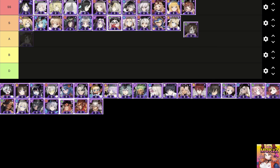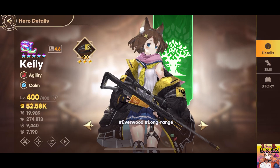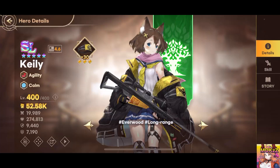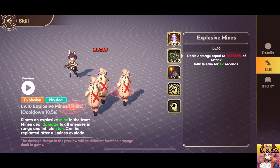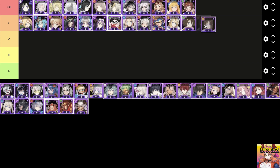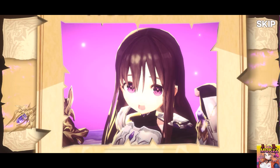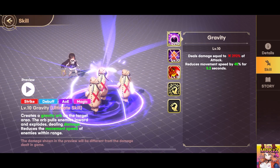Kili. An agile character specializing in explosive attacks. Fires an exploding bullet that deals initial damage to the target and then explodes after a short time, damaging nearby enemies and inflicting vulnerability. Plants explosive mines that damage and stun enemies in range — mines can be replanted after all mines explode. Throws grenades at enemies, dealing damage and causing Knockdown. Bianca. A support class character that creates a gravity orb, pulling enemies in and causing explosive damage. Also reduces enemy movement speed and removes buffs, lowering their accuracy. Can save an ally from death once, fixing their HP at 1 and granting invincibility for a period.